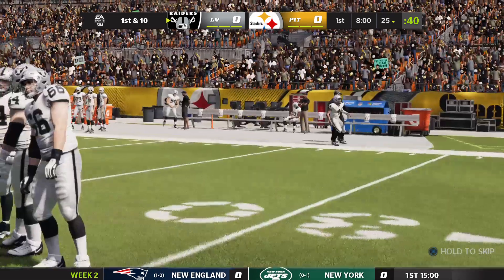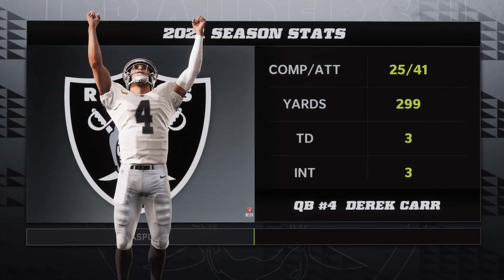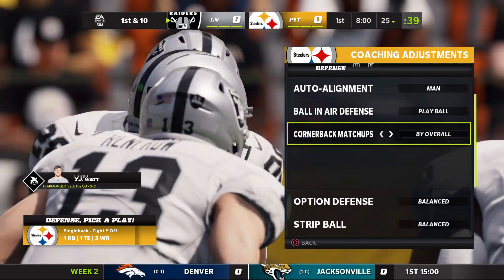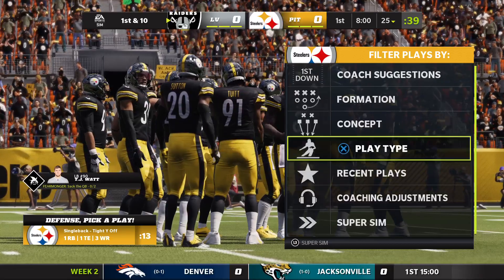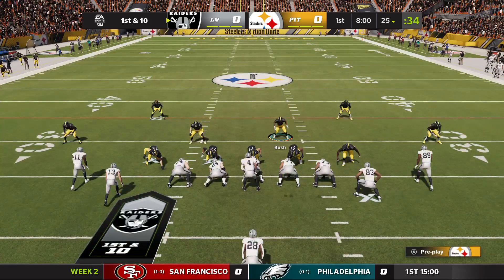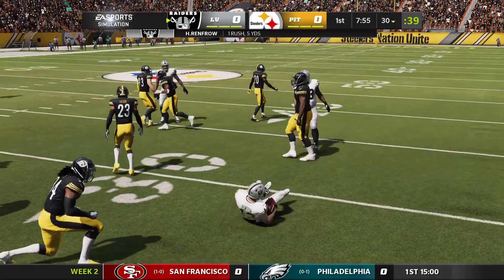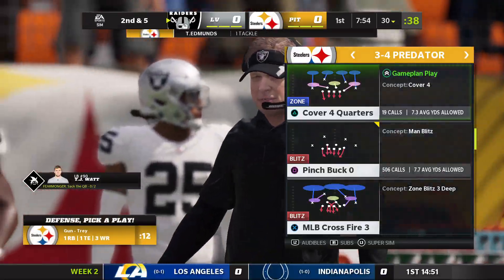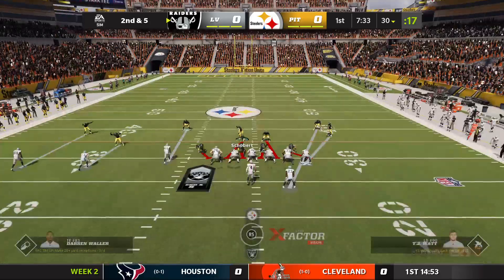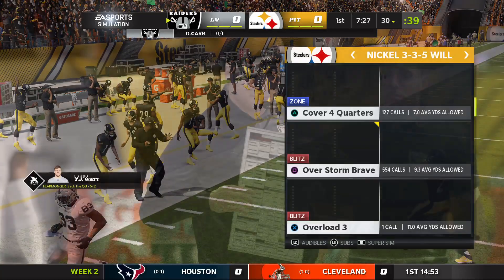Not much of a rivalry maybe in recent years, but once upon a time this was a big one in the AFC — the two big dogs every year back in the 70s. Take a look at Derek Carr's numbers. We've got our adjustments set up. We're worried about Ruggs, obviously — 98 speed. We don't know if anybody can run with him. Renfro's always a pain. And Josh Jacobs is a pretty good halfback we're thinking about. The goal is to get pressure on the quarterback and make him misthrow.